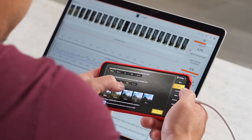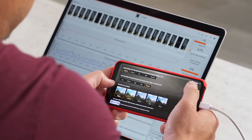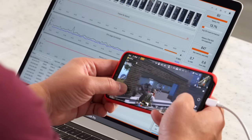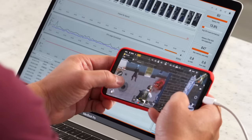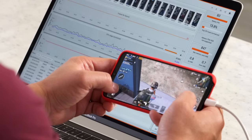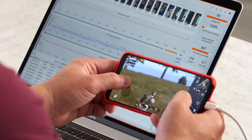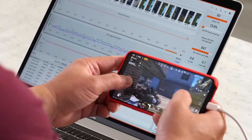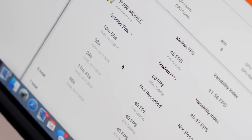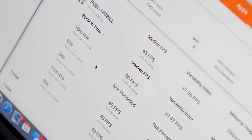Next I wanted to find the smoothest gameplay possible. I changed the settings to smooth and the frame rate to extreme and kept it that way for the rest of the day. The OnePlus 6T was consistently running at 60 frames per second — the gameplay was so smooth. After benchmarking I played for hours, and it's easy to see why people are addicted to this game. The benchmark after 10 minutes showed 60 fps with 100% stability, so that's what you can expect as a PUBG fan on the OnePlus 6T.